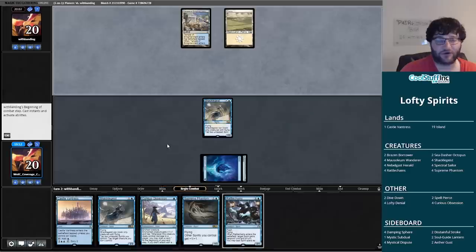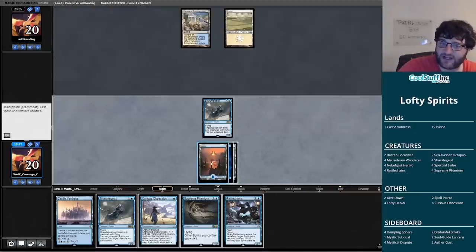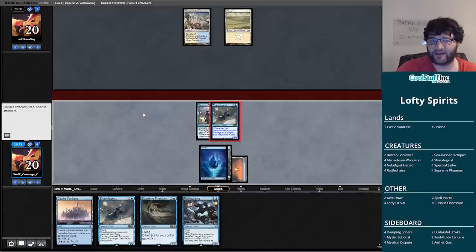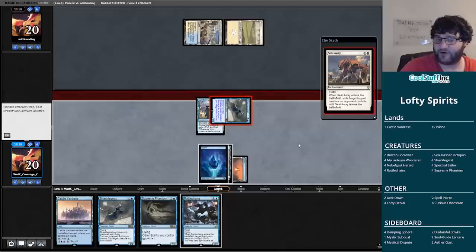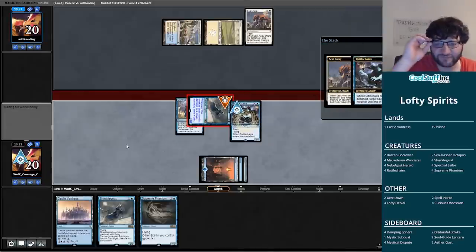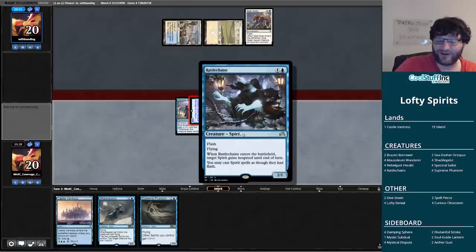I didn't play Rattlechains first, which would have allowed me to play the rest of my creatures at instant speed, but specifically we have Curious Obsession and we want to use Rattlechains to protect it from our opponent's likely removal. They're showing what looks like Immolating Glare again. This looks much better — we get in, hopefully draw a card off Curious Obsession. Even better if our opponent tries to Seal Away and tries to two-for-one us, but Rattlechains is going to prevent that.